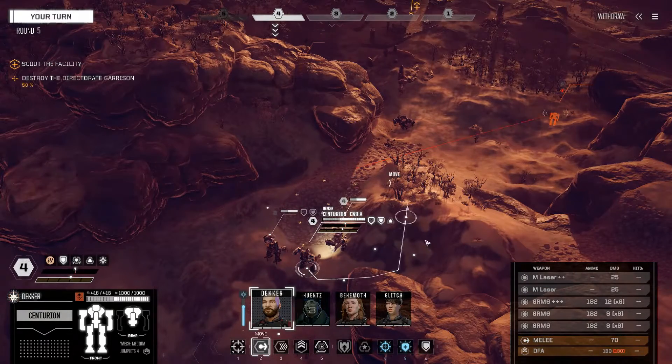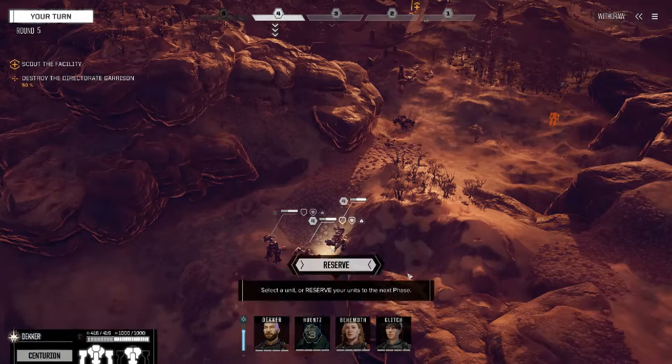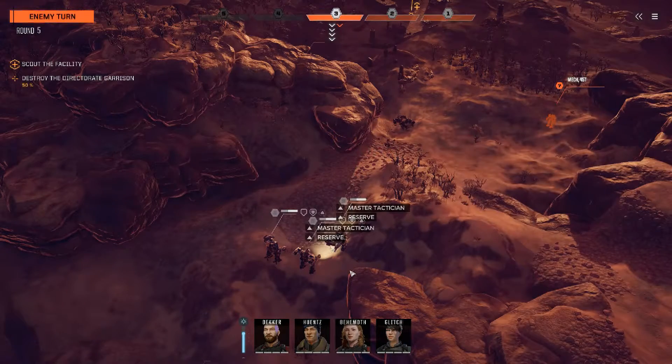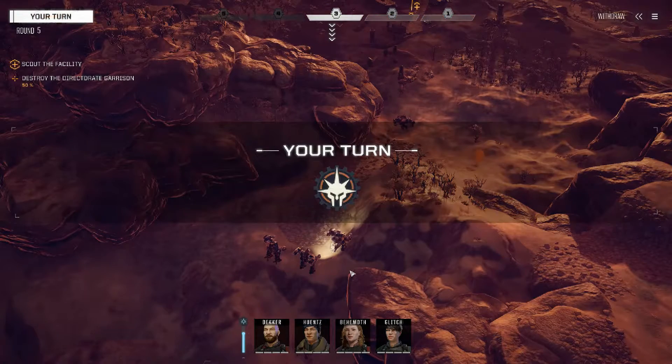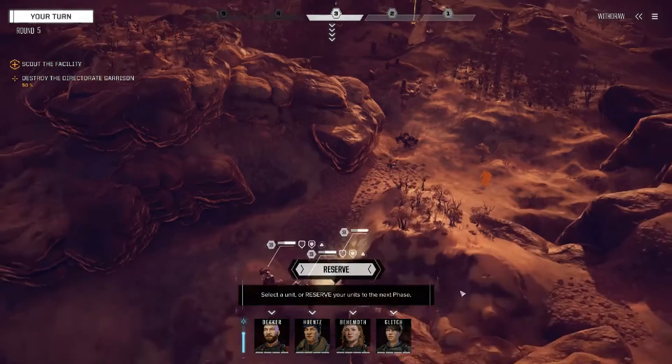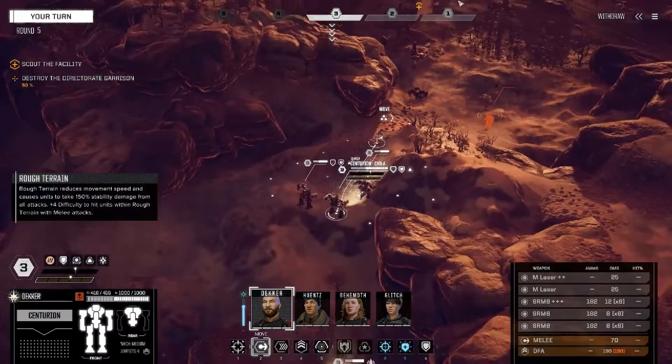We actually want this guy to go first, so it is a mass reserve. Come right there — stop right before the trees. You are beautiful. But again, if we go out here we are very likely going to take hits from the turrets.